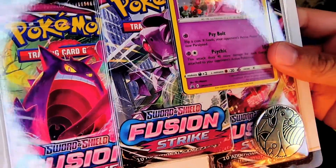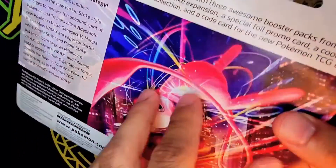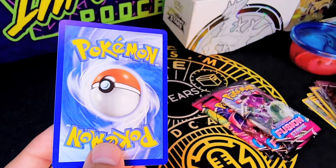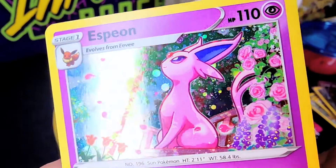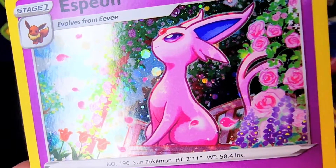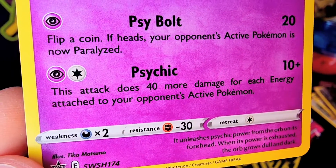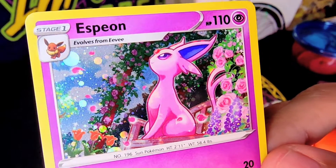Here are the three-pack blisters for Fusion Strike. It comes with three packs and an Espeon promo. I picked this one up at my local comic book shop, Coliseum of Comics. The codes all went to Bobby, another host on the show. Here's a close-up of the Espeon — it's got that holo pattern on it, the circles and bubbles. I love the artwork on it. Espeon is my second favorite Eeveelution. It's got Cybolt and Psychic, which does 40 damage for each energy attached to your opponent's active Pokemon. Beautiful card for the collection.